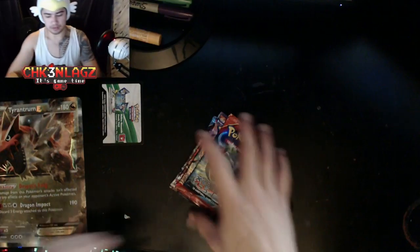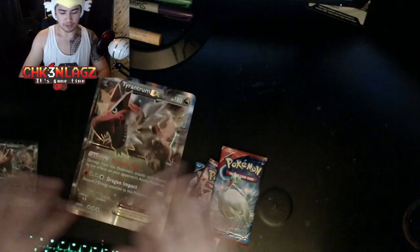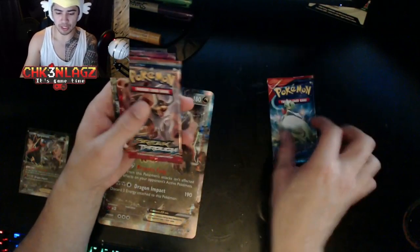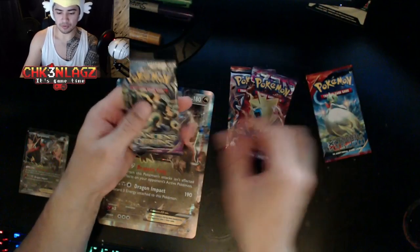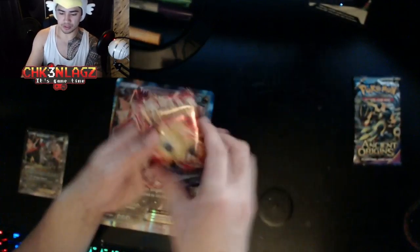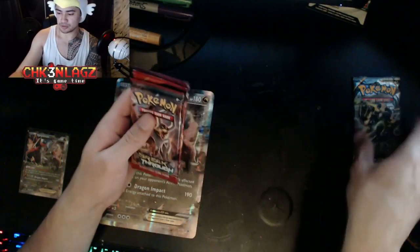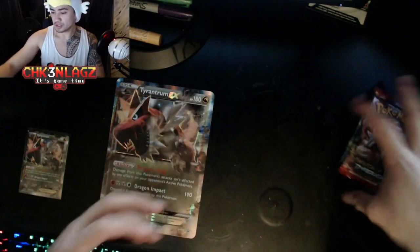We'll put that over there because I'm gonna hold on to that one — why not. So we have our four packs: Primal Clash, Breakthrough, Phantom Forces, and Ancient Origins. We're gonna open Ancient Origins last, Breakthrough first, then Primal Clash. That's what we're gonna do.